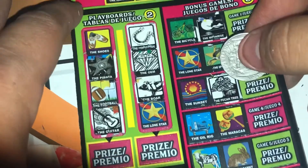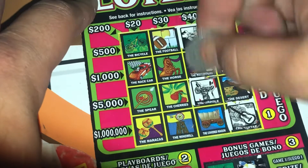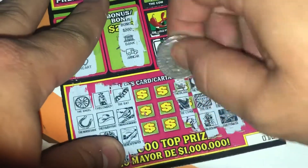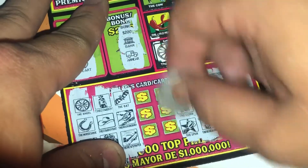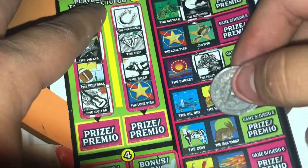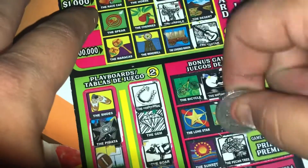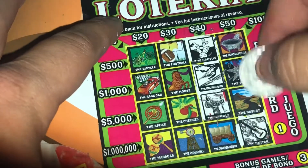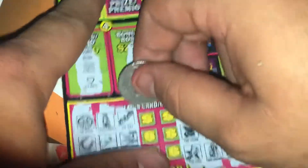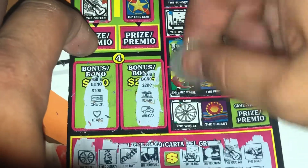Bat. Mockingbird. Newspaper, mockingbird — no bat, no newspaper. Oil rig, corn, and spur. Oil rig, spur. And corn — no corn. Start on the other side: football, cherries, chili peppers — chili peppers, football.